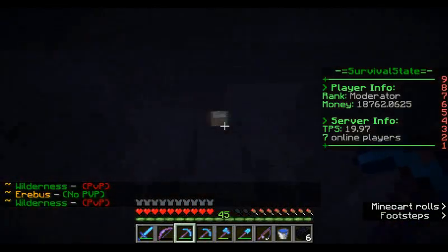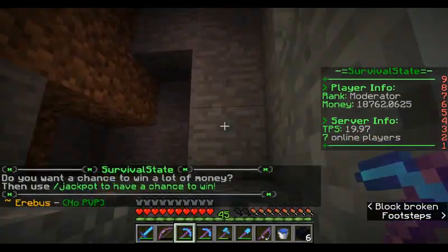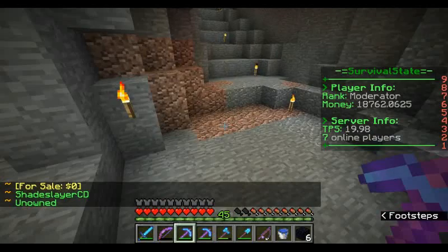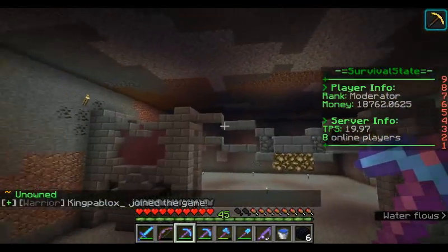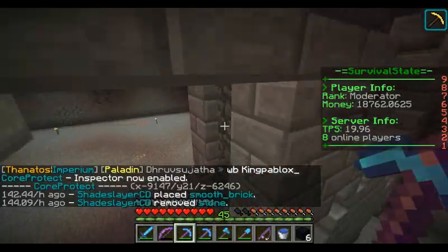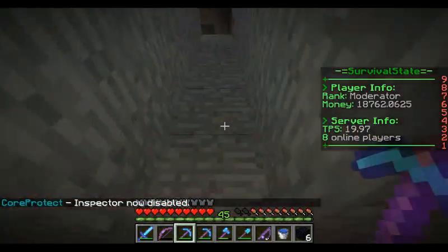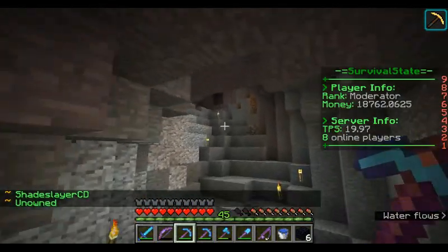Going back to the newbie thing - my most newbie thing was thinking cobblestone could only be found near a water source. I've asked what are your most newbie things. Not just 'I've been blown up by a creeper' - that's not really what I'm after. Basically whatever you feel is newbie that you want to share. Anyway, I know what to do - RTP.